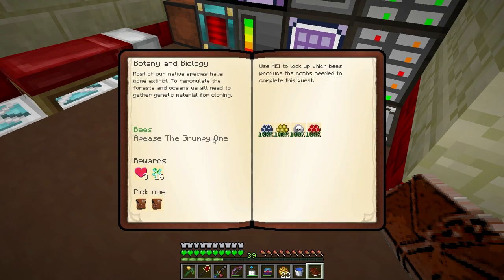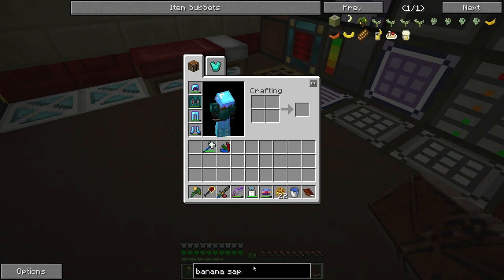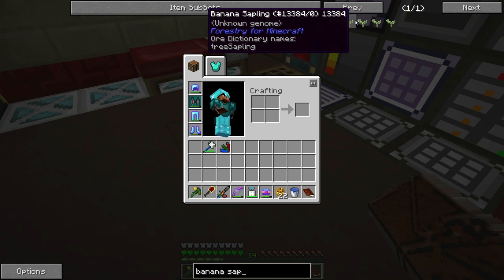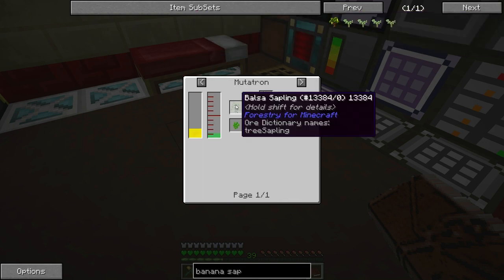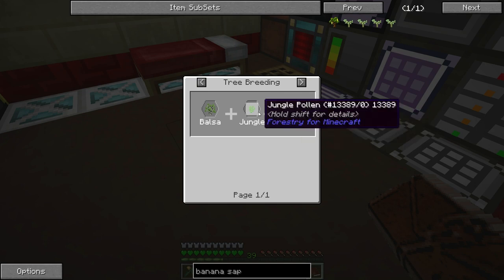Appease the grumpy one — a banana sapling. 'The banana tree has in recent times become sacred to the grumpy one. No one is quite sure why, but he seems to live within a great golden banna. A tribute of banners will appease him and grant you a reward.' Why is that spelled banners? Anyway, we need to get a banana sapling.